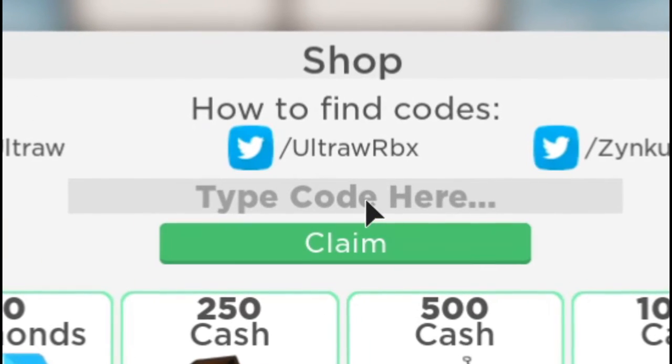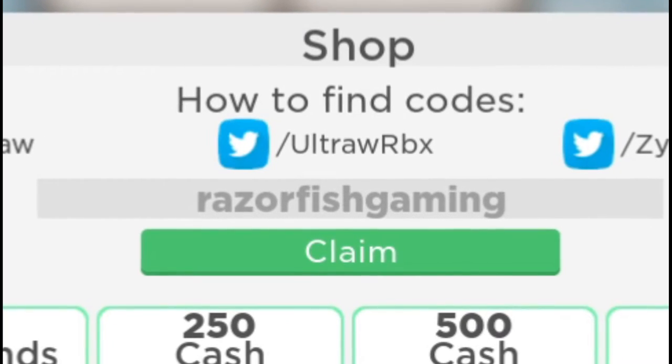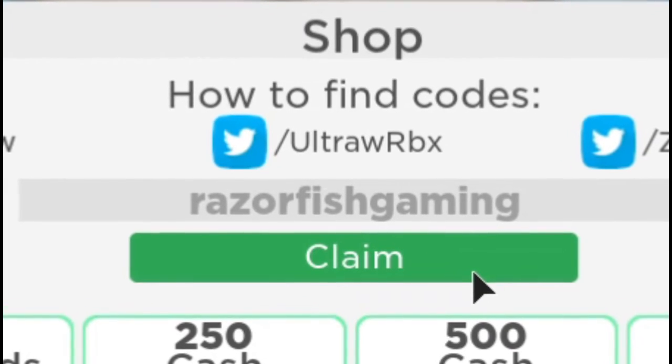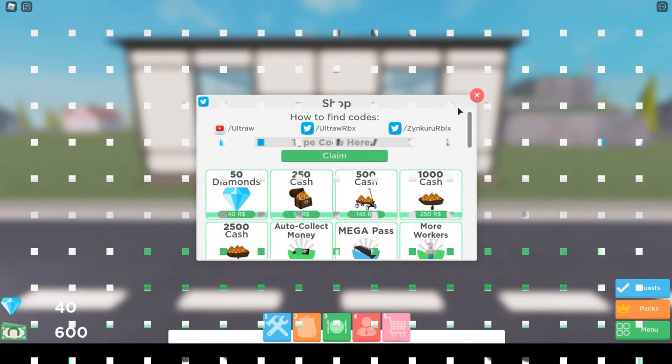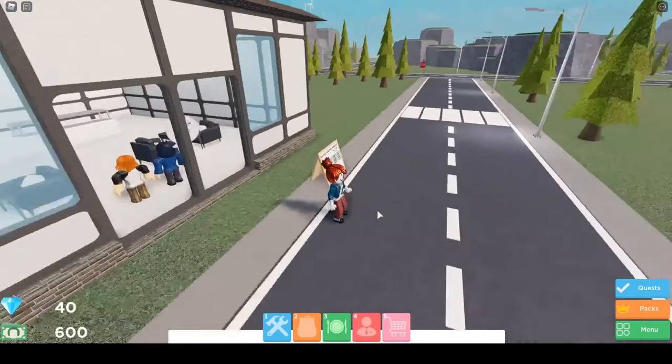Here is the final code for this video: 'Razorfish gaming', which will give you 250 cash. Let's just claim this and we got it. That's all the working and new codes — the newest one being 'new map 2020' — because there are no more active codes.